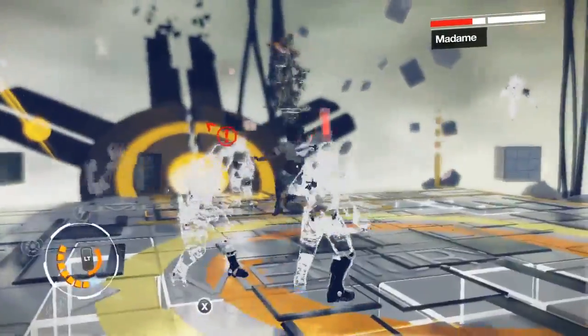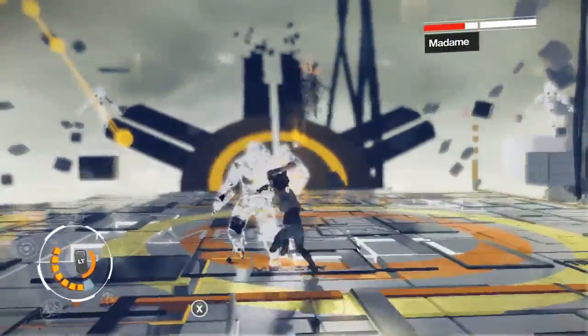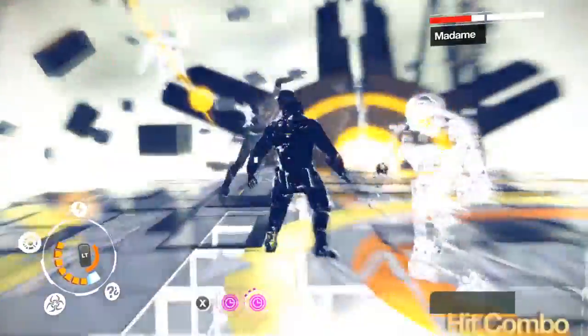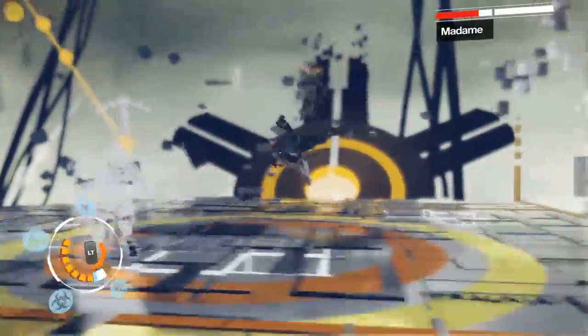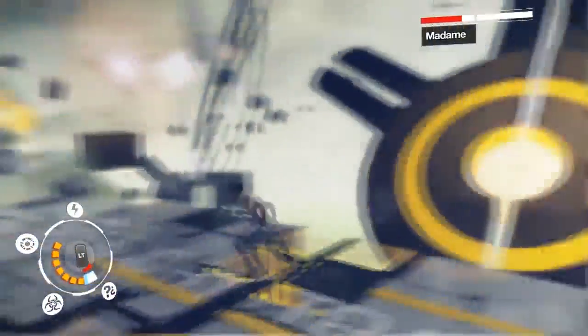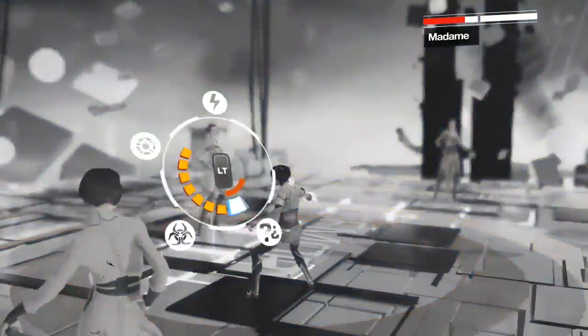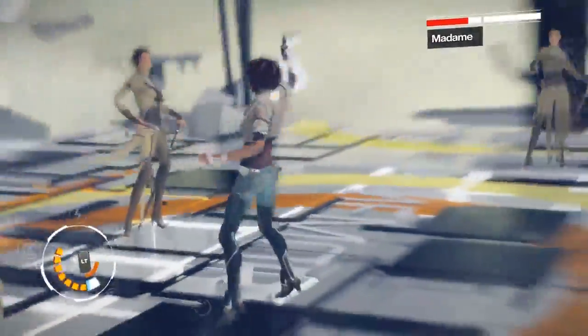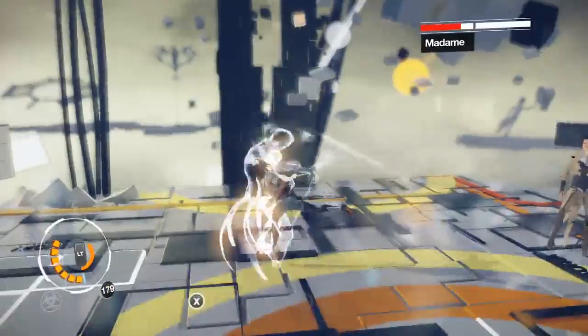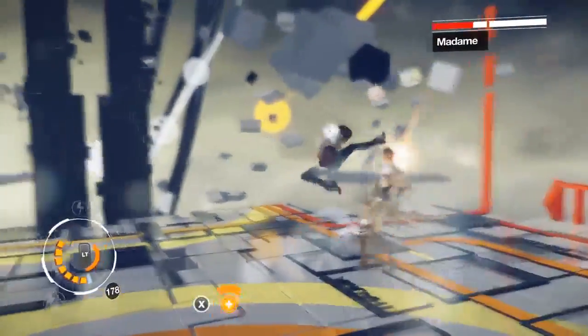Flying robot creepy crawlies are introduced at this point. If you notice, I don't have enough focus — in order to use an S pressing you need to fill out your focus meter, which is just under the LT on the bottom-left dial, and you build that up by hitting people. We didn't use the sense and dust to bring her down, so now we can use it to remove these other holograms of her and then focus on the main one.